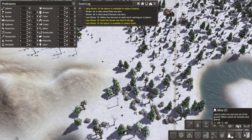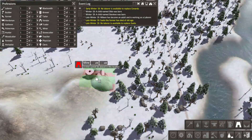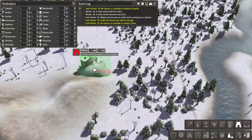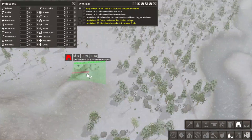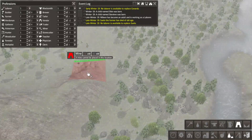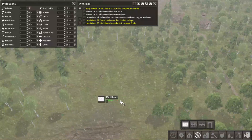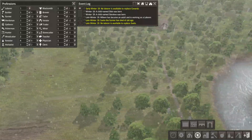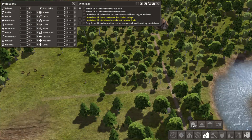Alright, what's it take? Stone and wood - we got it. I'm going to want to do that eventually. And we'll put a stockpile down next to it.